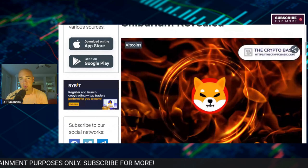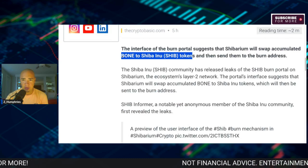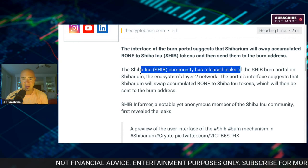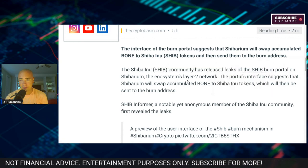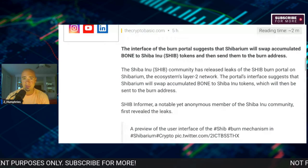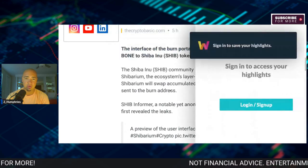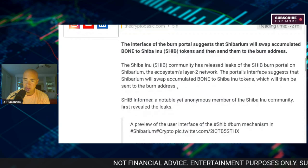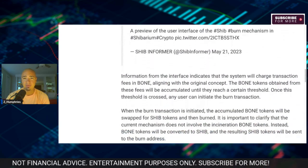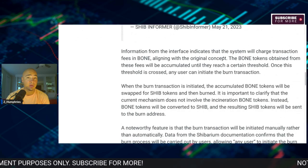The interface of the burn portal suggests that Shibarium will swap accumulated BONE to Shiba Inu tokens and then send them to the burn address. The Shiba Inu community has released leaks of the SHIB burn portal on Shibarium — the ecosystem's Layer 2 network. The portal's interface suggests that Shibarium will swap accumulated BONE to SHIB, which will then be sent to the burn address. Information from the interface indicates that the system will charge transaction fees in BONE, aligning with the original concept.